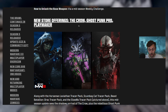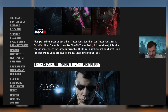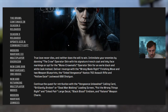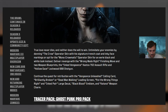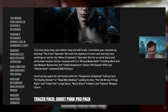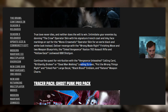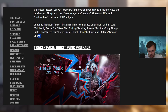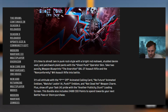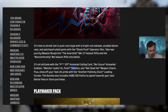For store offerings: the Crow operator bundle is finally releasing. It was leaked a while ago and features a trench coat, inky face markings, a monochromatic operator skin, a finishing move, two weapon blueprints, a calling card, loading screen, decal, emblem, weapon charm. The Ghost Punk Pro pack includes blueprints for the bow and M4, an animated calling card, animated emblem, and weapon charm.